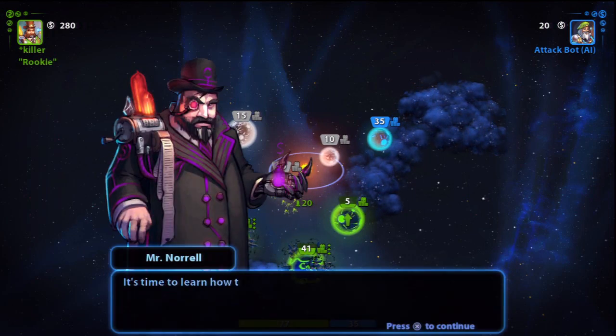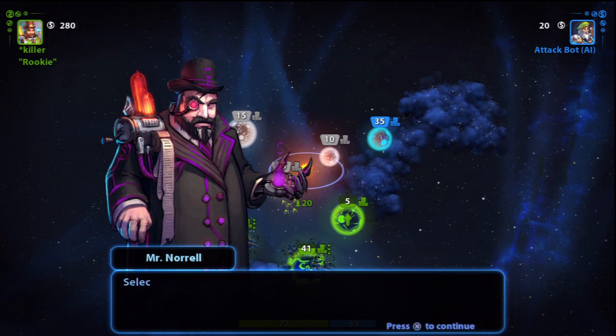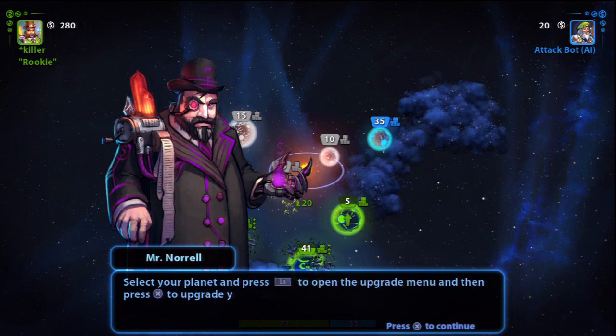It's time to learn how to make your planets stronger. You can upgrade your planet so it will produce more ships, but upgrades cost money. Upgrade now. Select your planet and press the L1 button to open the upgrade menu, then press the X button to upgrade.